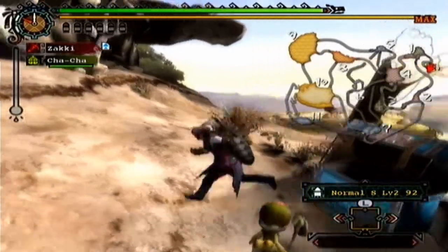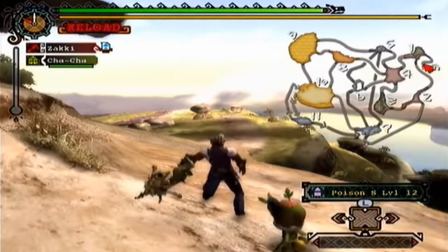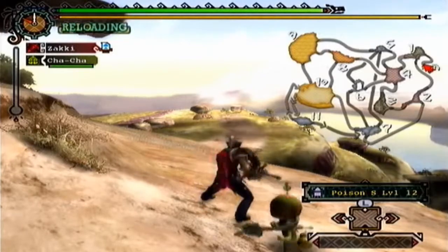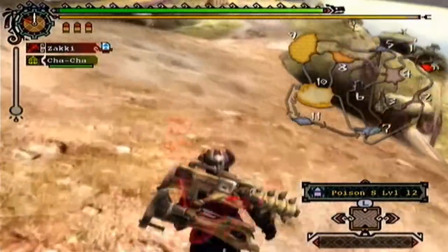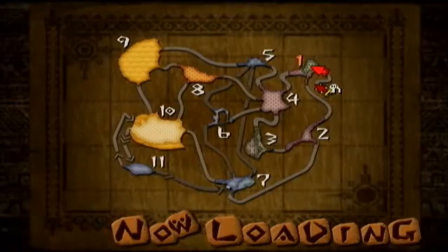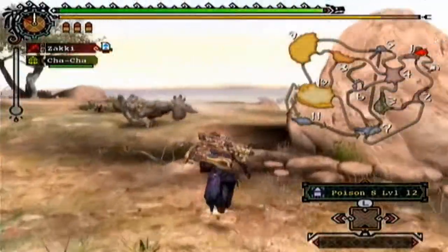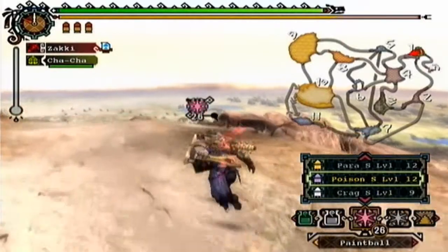If you've played Freedom Unite and you've played against Yonkutku or any of the other bird wyverns, this fight will be fairly familiar to you. And just about any fight where I'm going to use lots of status ailments, I'm going to start out with Poison, because Poison is one of those things you just kind of want to get off at the beginning.